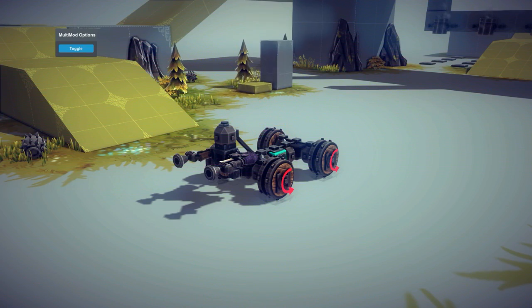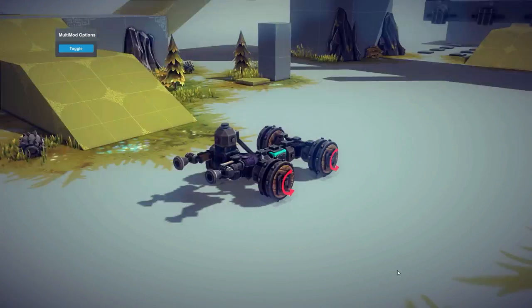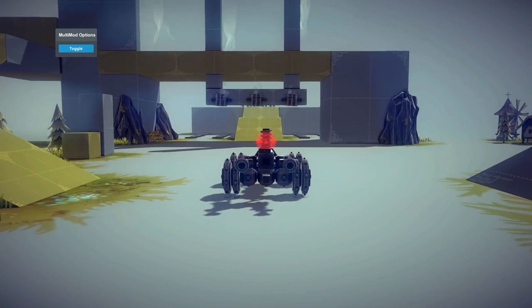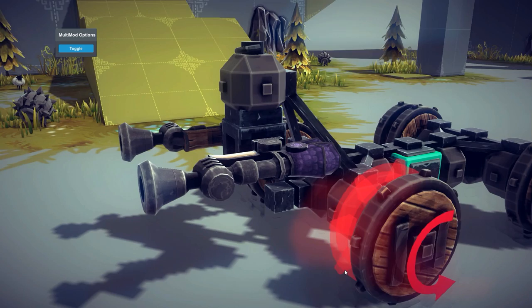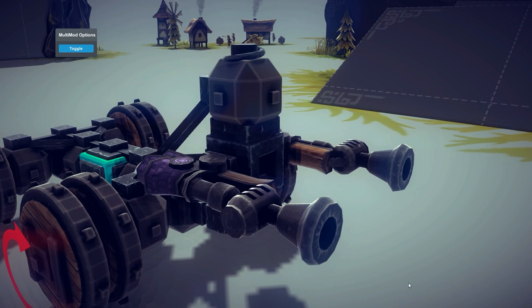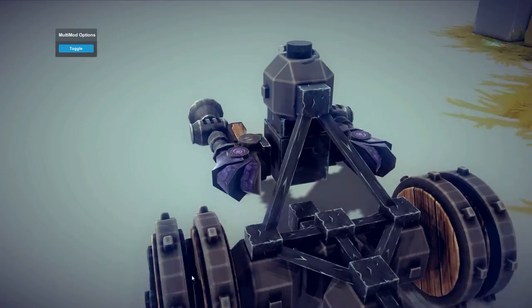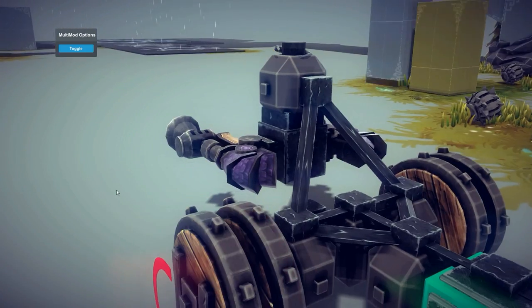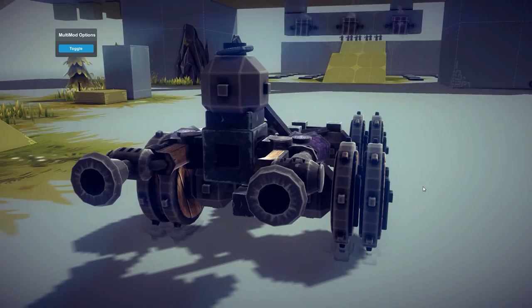Hello everyone and welcome back to Besiege. Today, before I start with the creations, I want to showcase a mod that I had on this channel before, but I didn't showcase it correctly because it wasn't correctly installed, and I know that now. I'm talking about the Poulterizer — that's what I'm gonna call it because I don't know how to pronounce it correctly. These things turn anything they touch — basically alive enemies — into chickens.